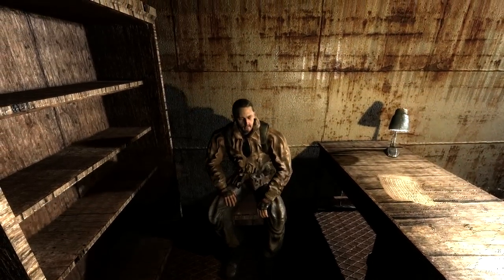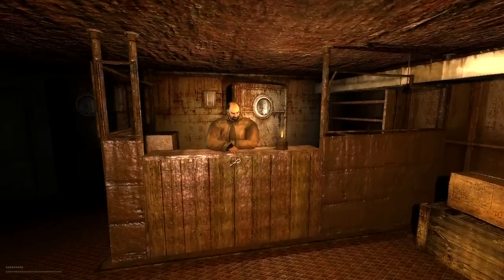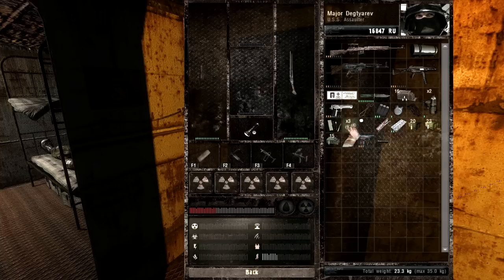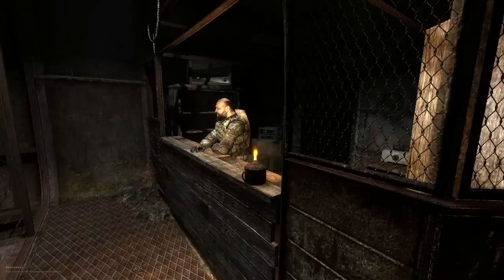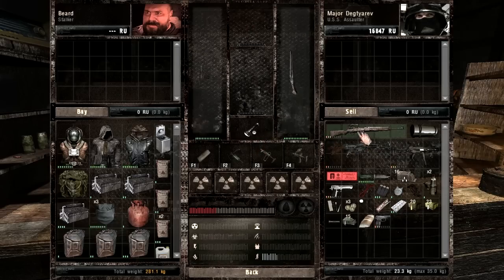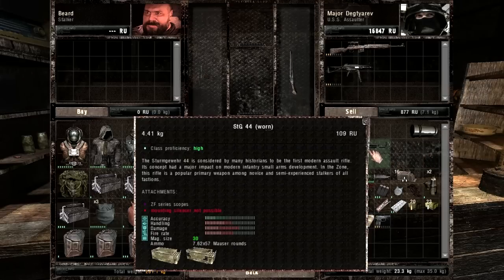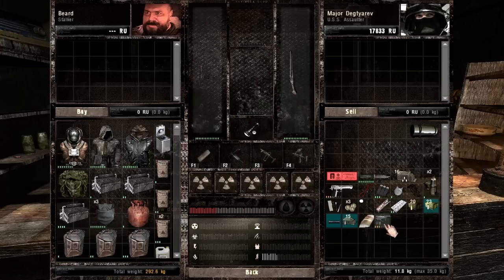I'm going to go ahead and have the medic remove the radiation as fast as I can. Here I'll be looking around at my stuff and going back and forth to the traders and selling things. If you guys want to skip ahead, I'd recommend skipping to about the 12, almost 13 minute mark — that's about when I'll be wrapping up here and heading back out. But if you want to watch, feel free to. Maybe you'll get some idea of things you should keep and things you should sell, and what you should prioritize as far as purchases.